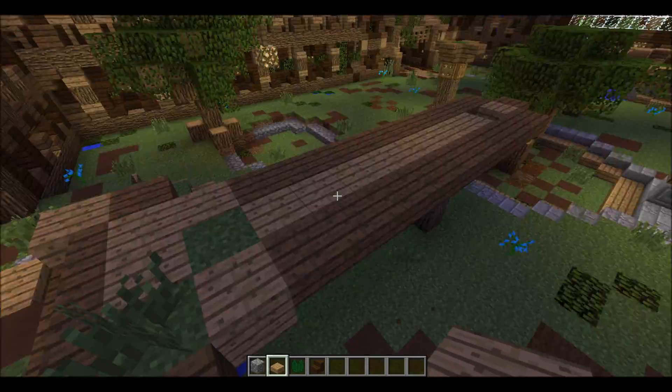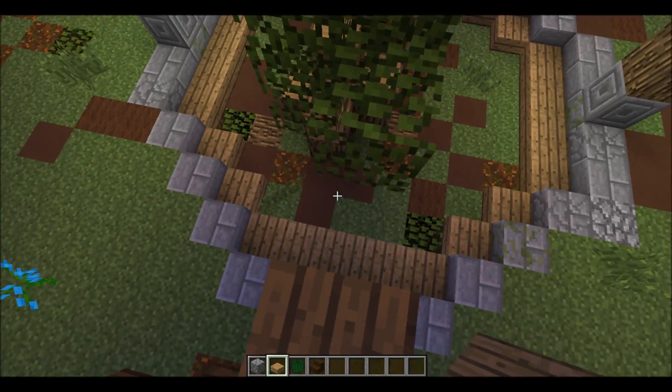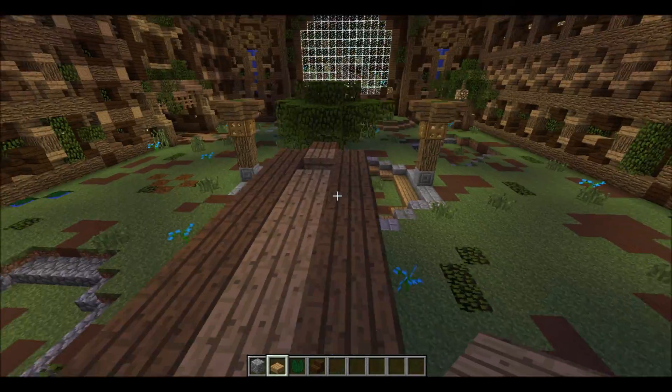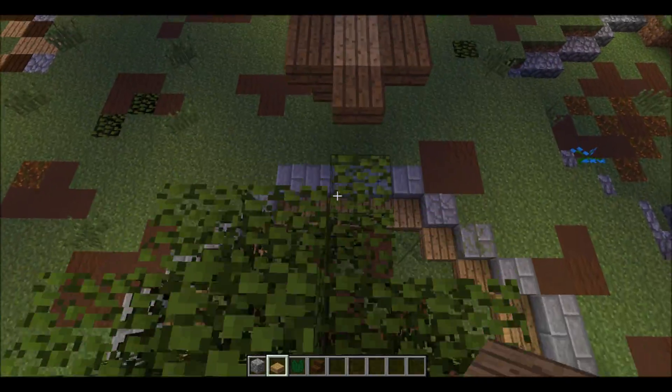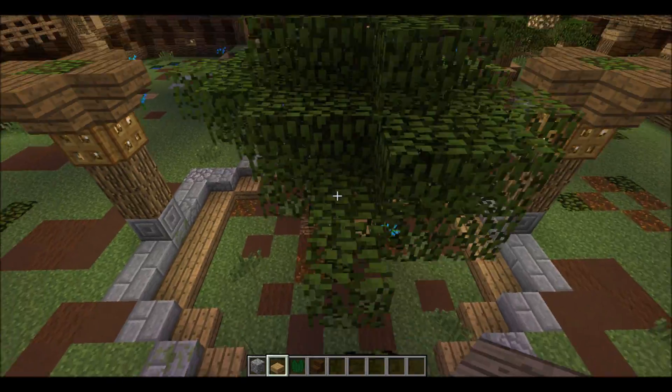I put the tree in the middle just because it fit the theme, and there is a slight possibility of losing your footing and falling down, but the gap across is only one block wide each time, so it's very easy even if you're not good at parkour.